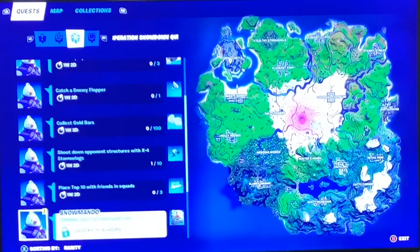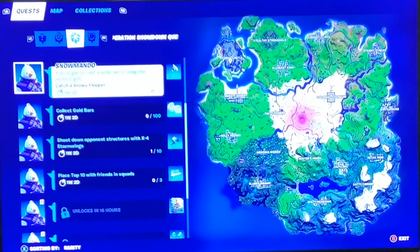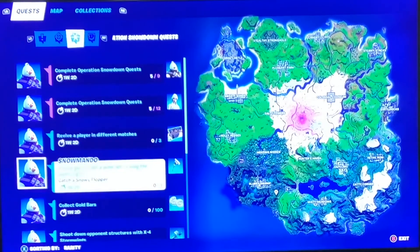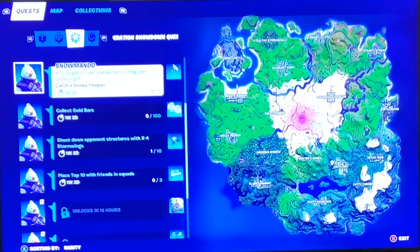Snowmando is now available in the game, so don't forget to grab that. Make sure to drop a like and hit that subscribe button, and check out my Discord server — the link will be in the description. For tips and tricks on gold bars, check out the Best Card Quest number three video linked in the description. I hope my description of the snowy flopper was helpful — if not, just search it up on Google. That's all for this video, guys — I hope you have a great day, goodbye!